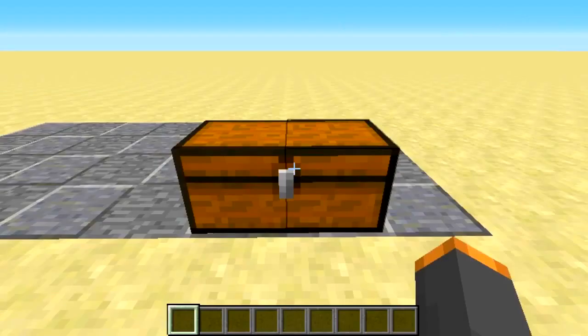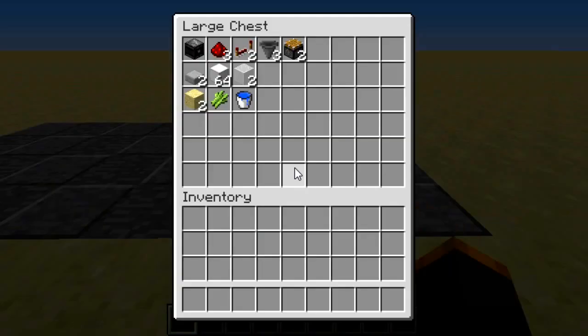So what are the resources needed? You will need: one observer block, three redstone, two redstone repeaters, three hoppers, two pistons, two slabs, a block of your choice, two glass, two sand, one sugarcane to plant the first one, and some water. You also need to include the chest itself.